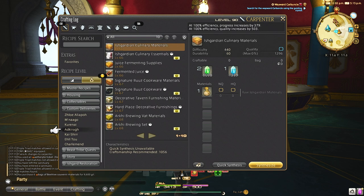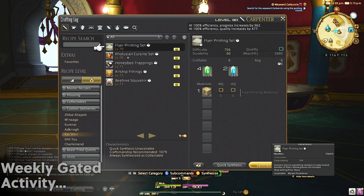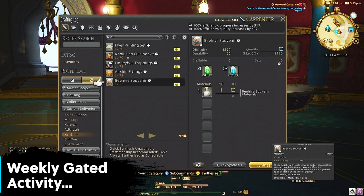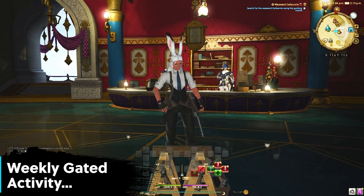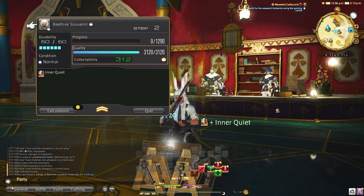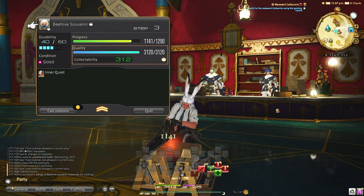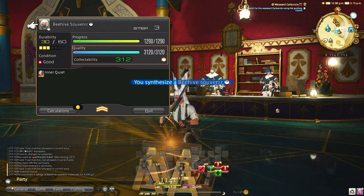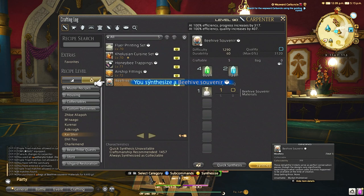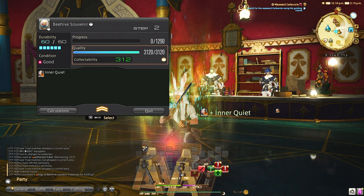Once you unlock these NPC vendors you will have to spend a few weeks leveling them up. These are very easy quests that do not take long at all — maybe just a few minutes each week. Once you have the NPC vendor fully unlocked and upgraded, you will get the entire menu unlocked with the bonuses.